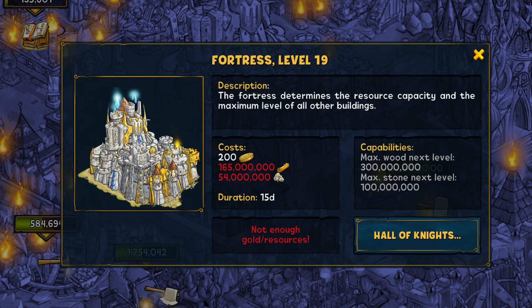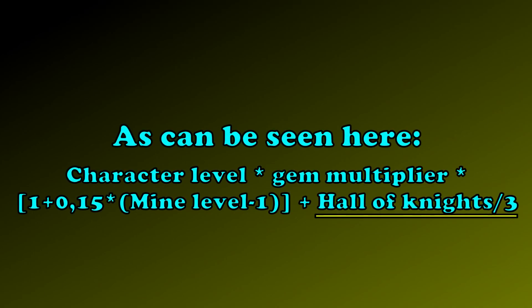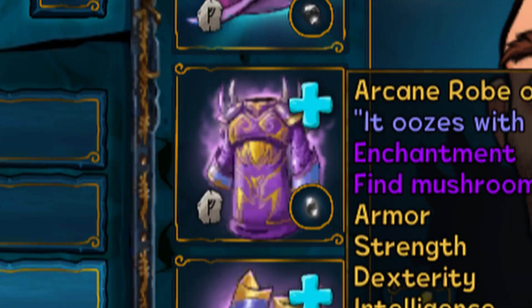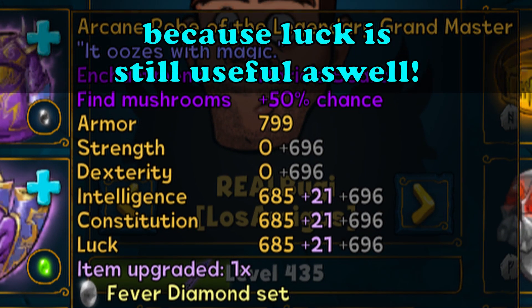The hall of knights is not really a building. It can be accessed by opening the fortress and clicking the according button. Through upgrading it, you and your guildmates can get better gems. Every 3 levels of the hall of knights adds an additional point to the stats of a gem. As soon as someone reaches level 15 on the hall of knights, everyone in the guild can get black gems. The chances increase when more members reach that level. Black gems provide you with every attribute instead of just one, so especially in early game those are extremely advantageous.